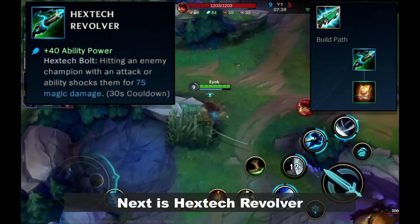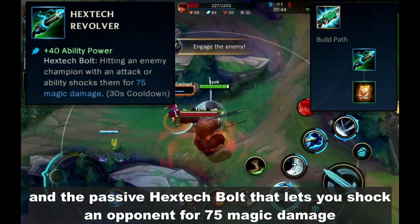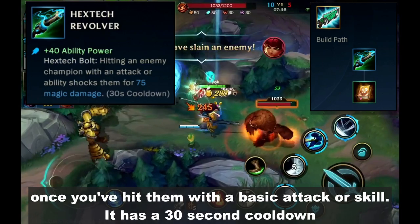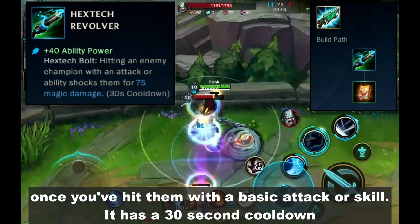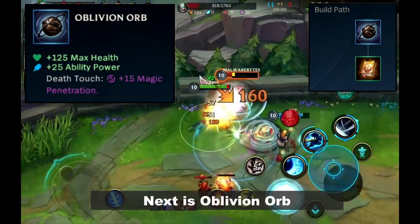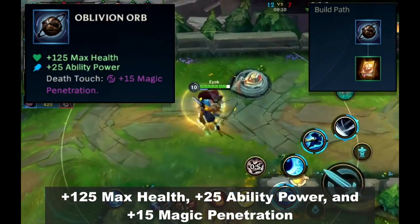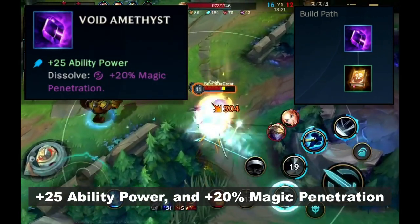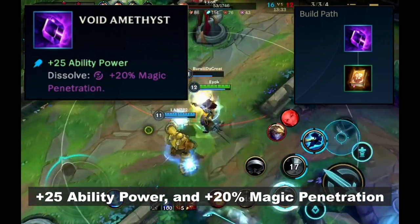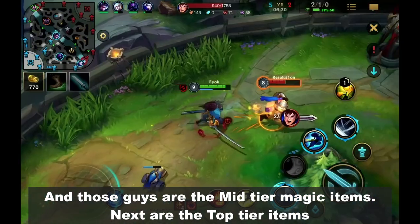Next is Hextech Revolver — plus 40 ability power and the passive Hextech Bolt, which lets you shock an opponent for 75 magic damage once you've hit them with a basic attack or skill. It has a 30 second cooldown. Next is Oblivion Orb — plus 125 max health, plus 25 ability power, and plus 15 magic penetration. Next is Void Amethyst — plus 25 ability power and plus 20% magic penetration. And those are the mid tier magic items.